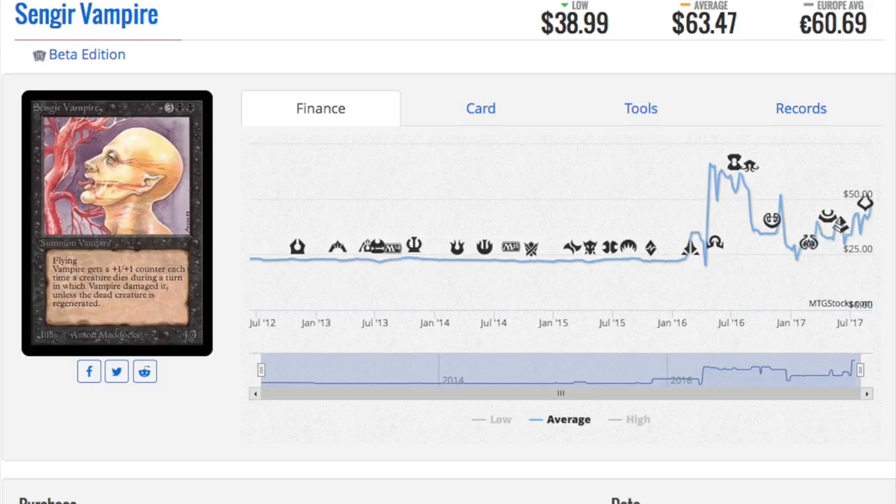Old-school vampires are going up in price — they are just skyrocketing. Any Alpha or Beta copies you have, hold on and ride it out, because if you don't already have them, now is not the time to buy. The prices are insane and I don't see them holding up long term, but if you wanted to flip quickly you'd do extremely well. These black-border old cards are going up because they are collector's items for people who have more money now. If I had to buy one card before this happened, it would be Serra Angel.